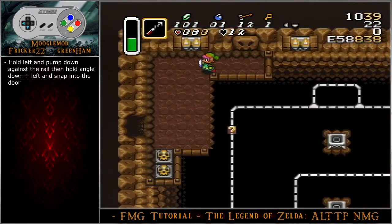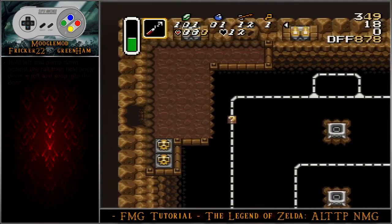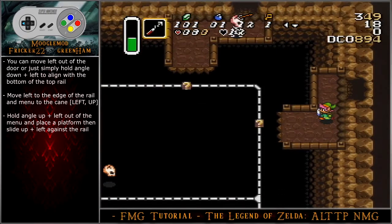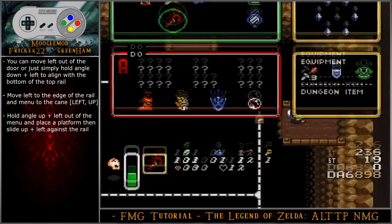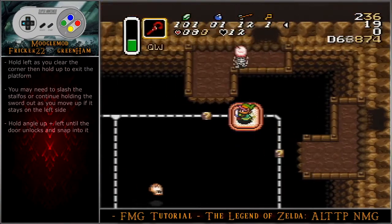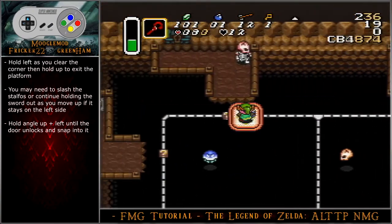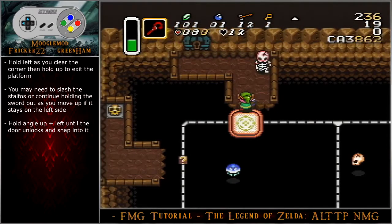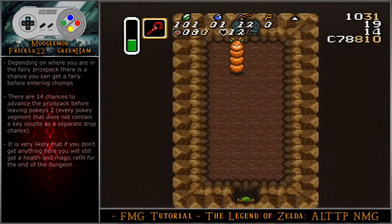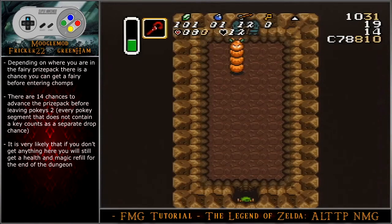Hold left and pump down against the rail, then hold angle down-left and snap into the door. You can move left out of this door or hold angle down-left to align with the bottom of the top rail. Move left to the edge of the rail and menu to the cane. Hold angle up-left out of the menu and place a platform, then slide up-left against the rail. Hold left as you clear the corner and then hold up to exit the platform. You may need to slash the stealthos or continue holding the sword out as you move up if it stays on the left side. Hold angle up-left until the door unlocks and then snap into it.